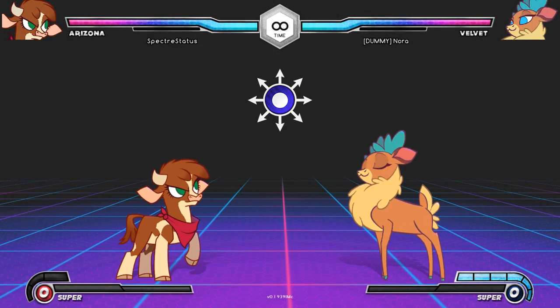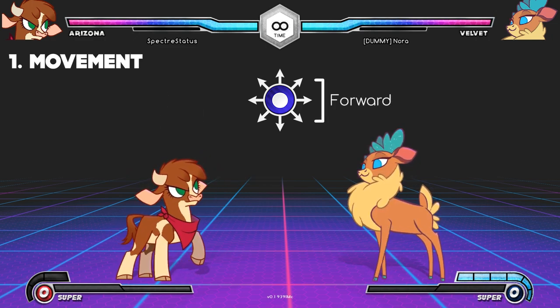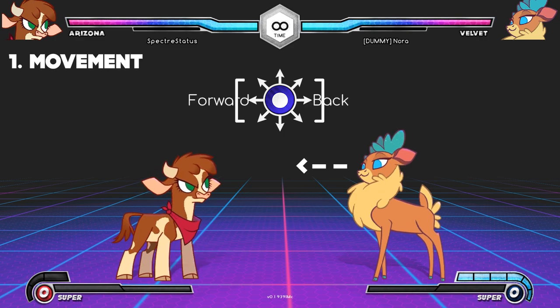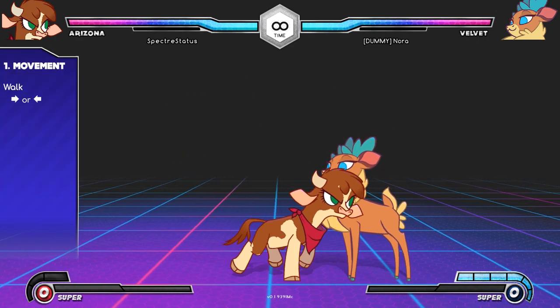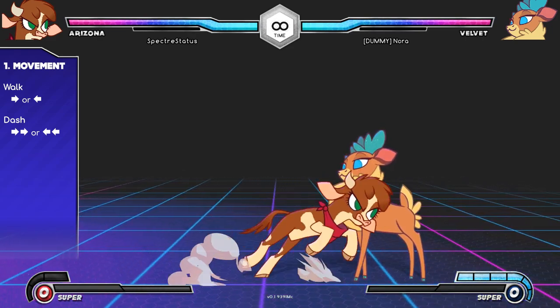The directional inputs on your controller are for movement. Your character always faces their opponent. This direction is forward; the opposite direction is back. Most guides will assume forward is right. If you're facing left, forward and back are reversed. Hold forward to walk towards your opponent, hold back to walk away. Dash by quickly tapping twice. Some characters can run if you hold the direction during a dash.